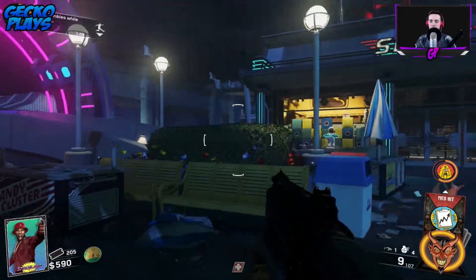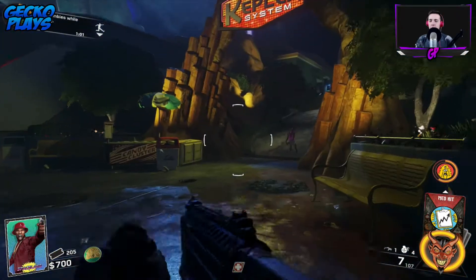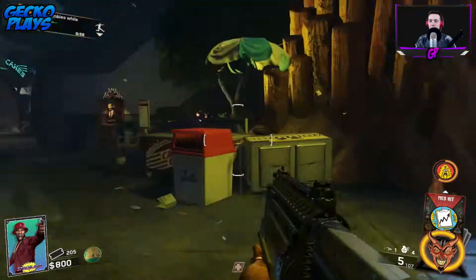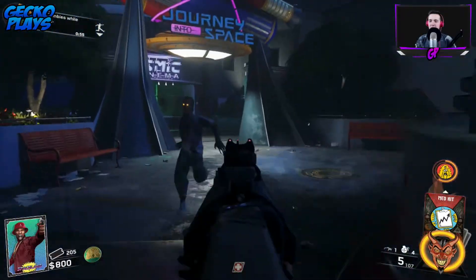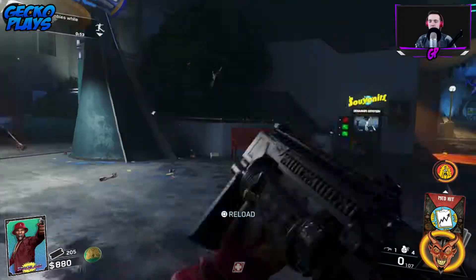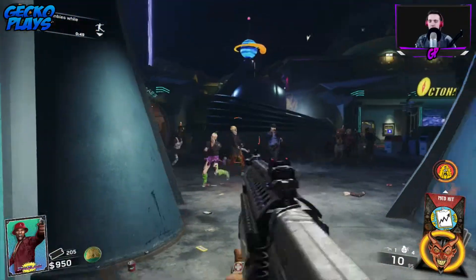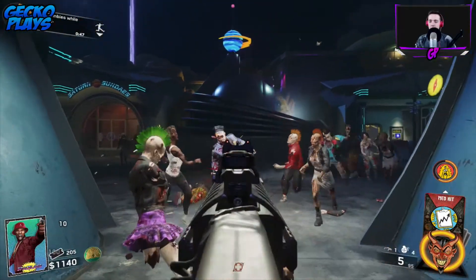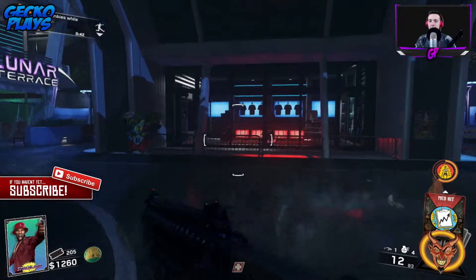I'm not too sure how powerful the Reaver is though. It's probably not that powerful based on the amount of ammo you get with it — I don't really know how it works. You guys have to give me some tips and tricks on that. It's going to be good for tough situations where you need that quick little burst, even if it's just for one zombie. It will be handy.